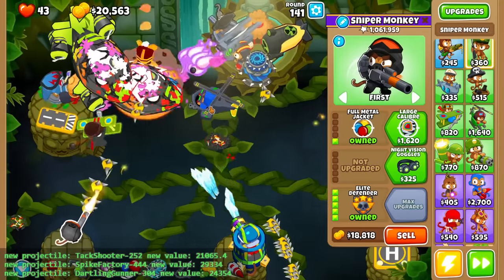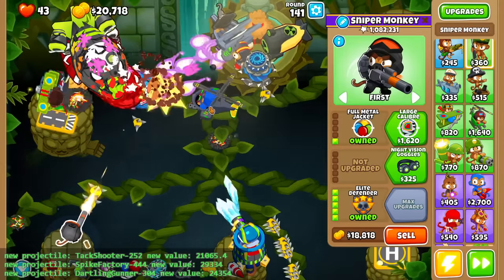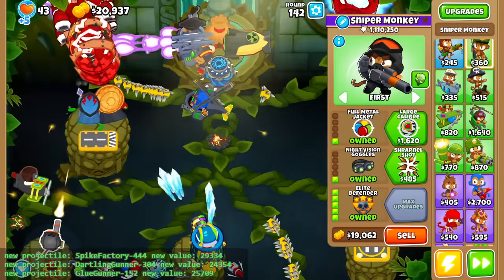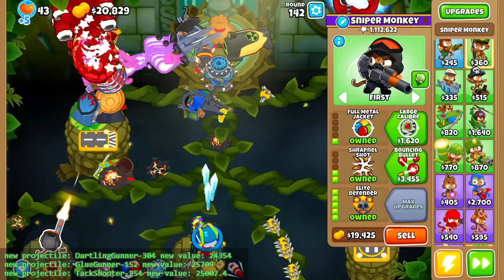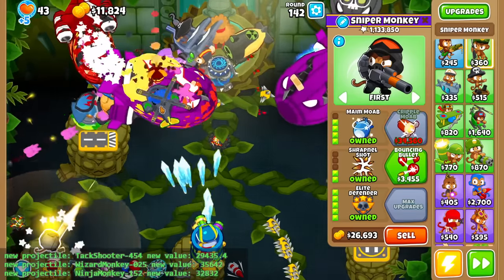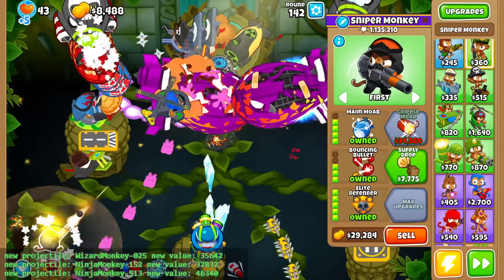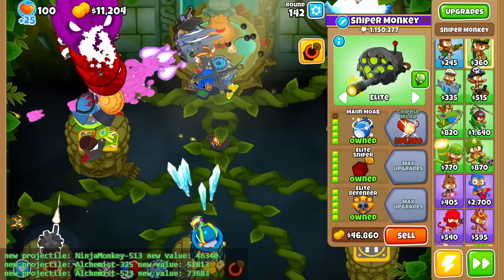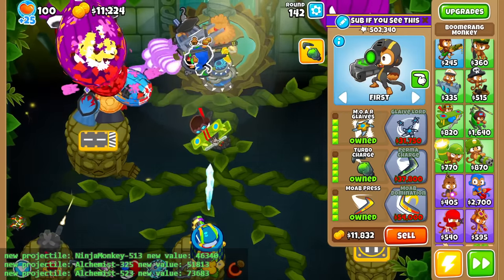And yeah, with the Super Monkey on this side here, no problem for the second BAD. And there it is — Late Game Sanctuary has officially been slain. I'm pretty much gonna call it here. But just as a bonus, we'll see what kind of crazy projectiles we can get just to end it off here. So I'm starting off with the Sniper. None of this is good at all — we only got two rerolls left for the Sniper, so another crappy one. Huge yikes.